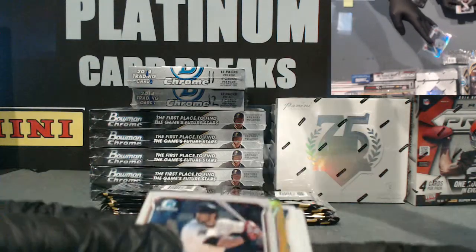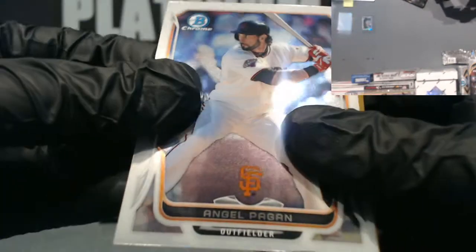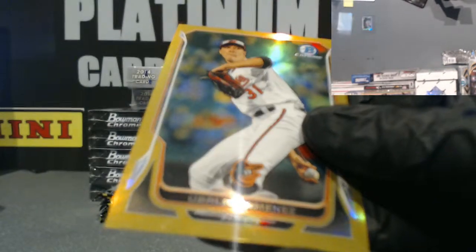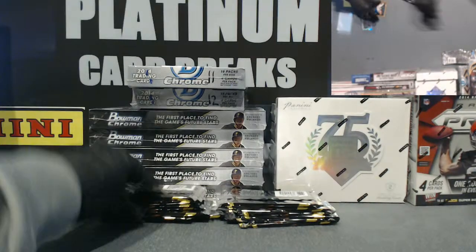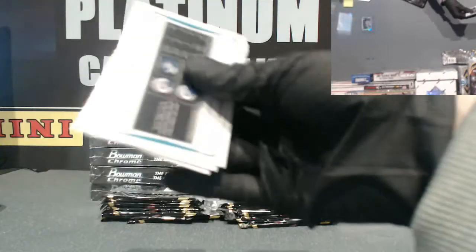Taylor and Wendell. I see gold — coming immediately, guys, right away! Pagan going out to the Orioles — Obaldo Jimenez, numbered 30 out of 50. Dog F, way to go! Very nice card. 30 out of 50, very nice.